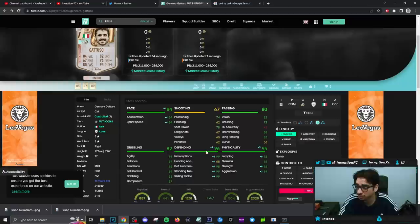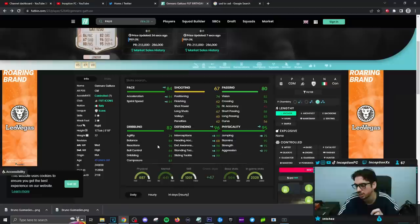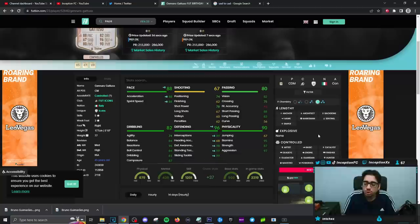Passing the card is in a good area as a CDM. Dribbling in a decent area as well, as a medium-high work rate player with a 5'10 height. Reactions is really high at 96 — that's actually very interesting. Defense is going to be perfect. On a shadow chemistry style, I feel like you really need the lengthy to push him, because for how this game plays out in general, I think it's going to be very important.